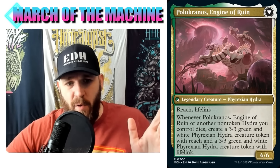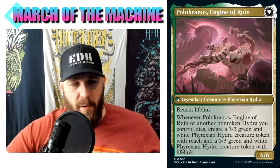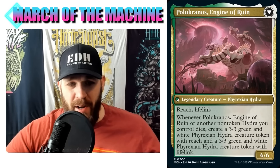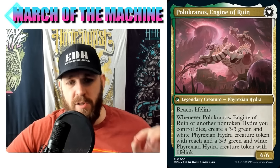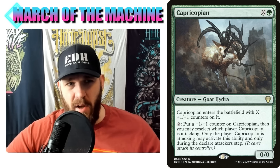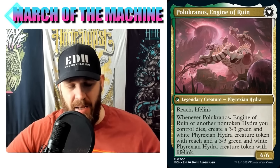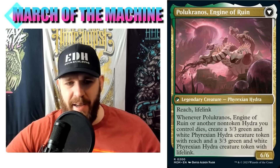Selesnya is the best colors for token creation - Parallel Lives, Anointed Procession, the new Mondrak all fit here. The really interesting thing is that a lot of Hydras have an X casting cost and will be a 0/0. If you have a Hydra with one green and an X in its cost and you cast it with X equal to zero, it enters the battlefield and immediately dies - and you get two 3/3 tokens off of it. That might even be the best way to go with this deck.